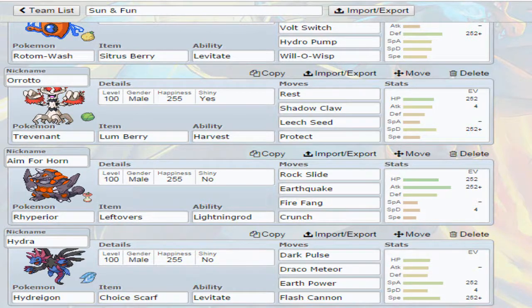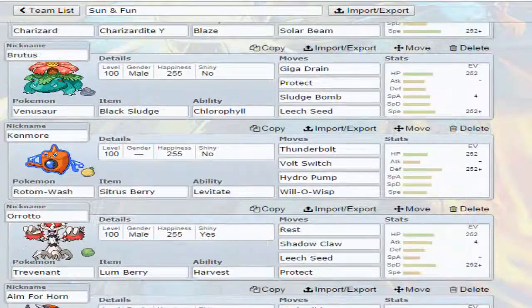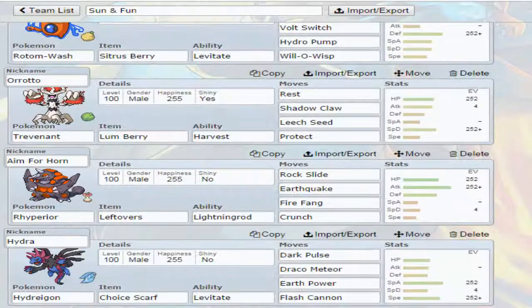And then I have Hydra the Hydreigon, Choice Scarfed. Draco Meteor takes out Mega Kanga, takes out Garchomps that aren't Scarfed. I prefer using Scarf in VGC — I know it's more of a 6v6 thing, but people don't really expect it and you're outspeeding. Also, Earthquake from Rhyperior won't hit three of our Pokemon: Charizard, Rotom Wash, and Hydreigon. So that works out pretty well. But that is our kind of Sun team — I guess only three Pokemon really use the Sun.